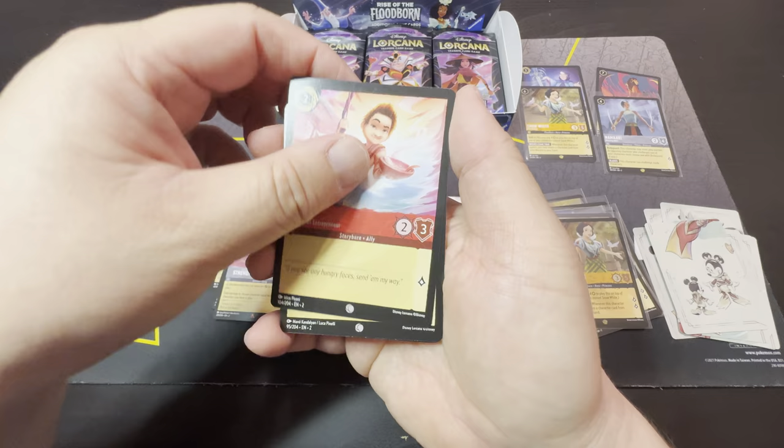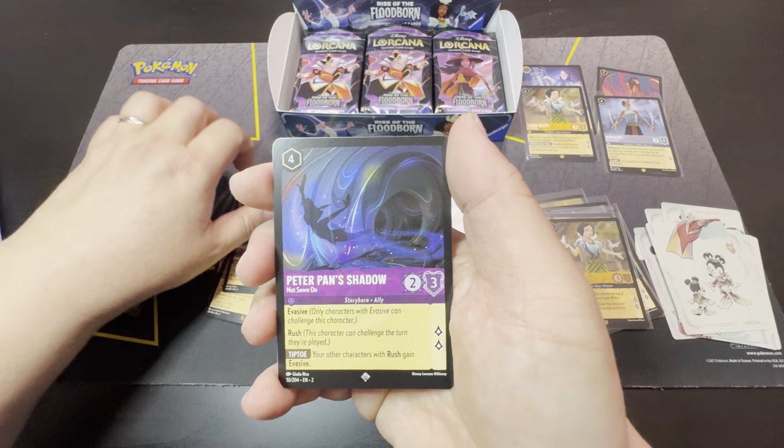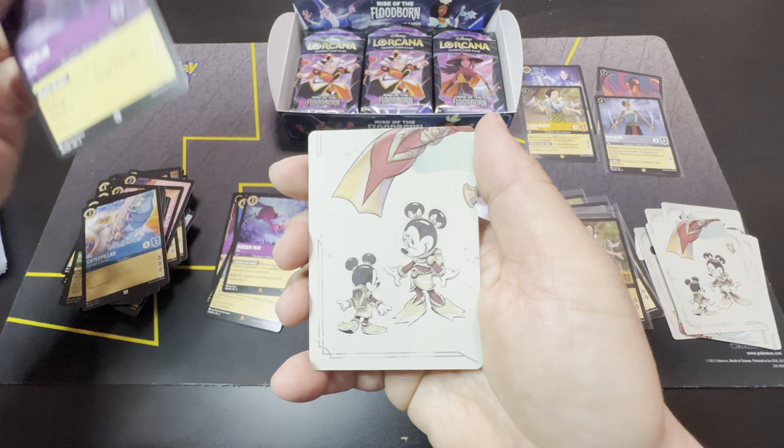Okay — Sneezy, Jiminy Cricket, Boone, Marana, Cruella de Vil, Cinderella, Jafar, Pain, Caterpillar, Madam Mim Fox, Peter Pan's Shadow as super rare, Merlin as hot cold foil.